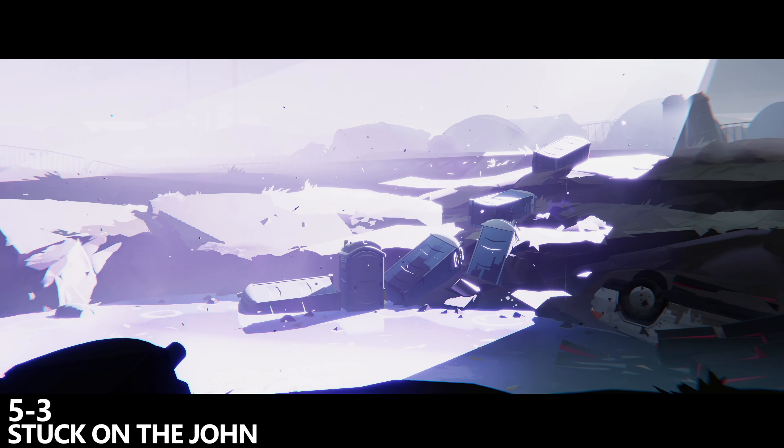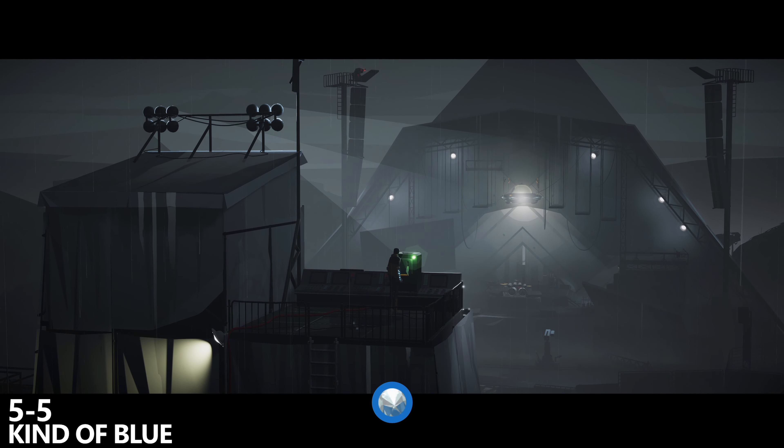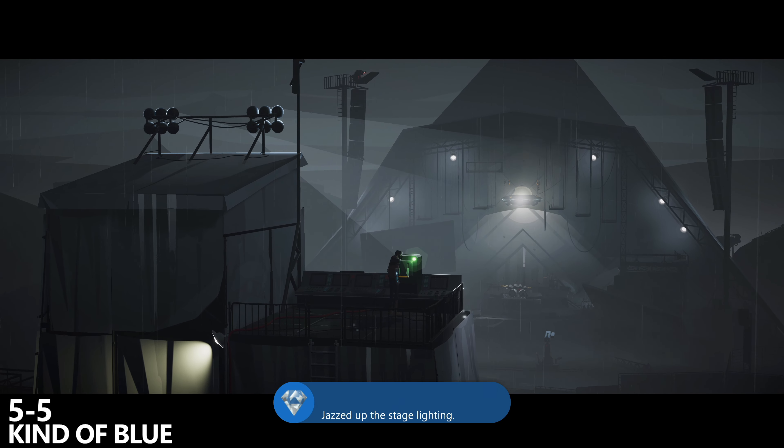Chapter 5-5, we can grab the kind of blue achievement. Here you'll use some lights to clear a ladder, you'll go up that ladder and then just follow the path. You'll go across a gap and there will be a second ladder directly in front of you. This is on the main path of the game so don't worry. Climb the second ladder and here you'll see a switch. Open up the switch — you have to do this — but once you're holding the switch just press the left trigger to turn the stage blue, hold it for a couple of seconds, and then let it go and unlock the achievement. Congratulations.